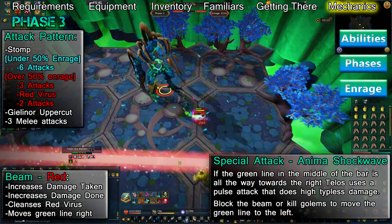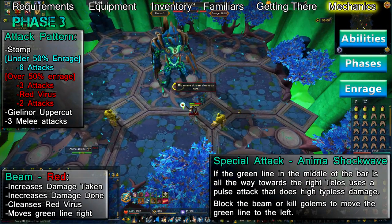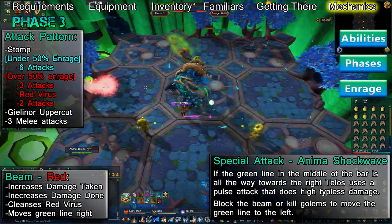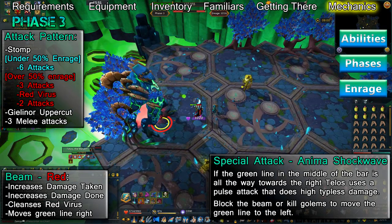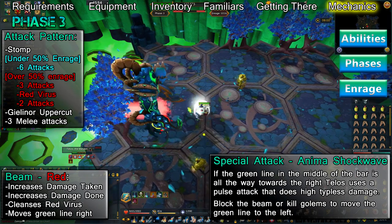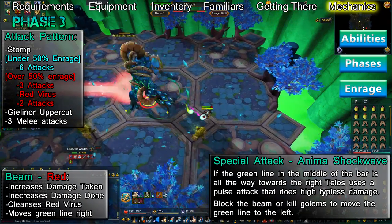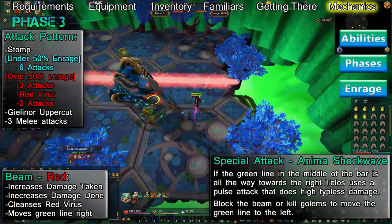Three golems will also spawn throughout the phase that push the green line to the right, while the damage you do to Telos will push the line to the left. If the green line goes into the red area on the right, you'll be hit by red anima shockwaves — Telos' special attack for phase 3. Each shockwave deals a large amount of typeless damage and he'll continue using them as long as the green line is in the red area. If the green line goes into the red area on the left, you'll be drained of 10% adrenaline per game tick. Your biggest priority is to stand in the beam so Telos can't use his anima shockwave, and you can kill the golems to prevent the line moving right. They have low HP but will respawn throughout the phase.